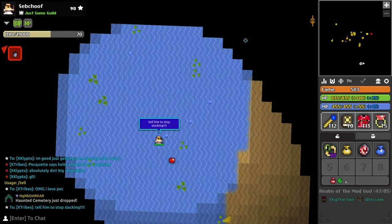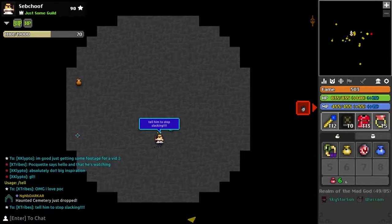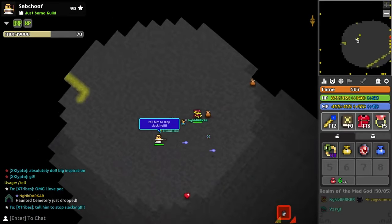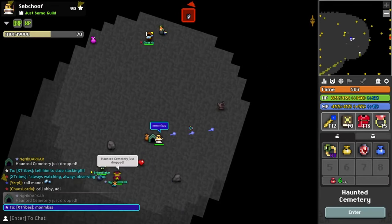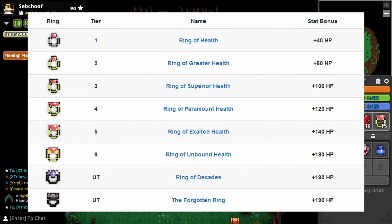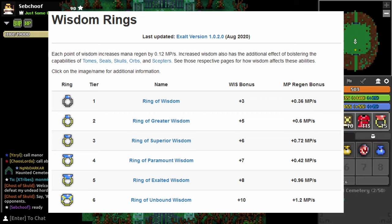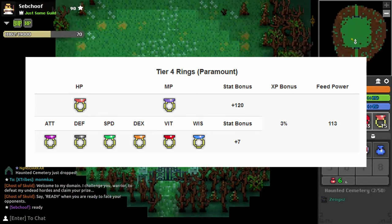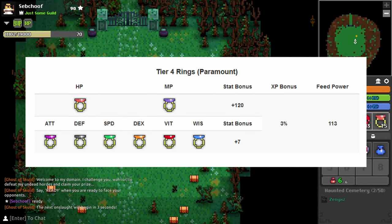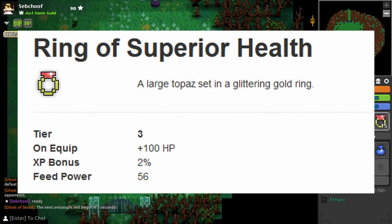Number four is HP rings in general, because they're great for beginners. The HP stat helps beginners so much because it's the limit that lets you test how far you can push before needing to get to safety, and it also prevents you from getting insta-popped. The best way to get hit points is from health rings, because the other stats from same-tiered rings are weak - for example, a tier 4 ring can either give you 120 HP or just 7 of a single stat like dex or wis, which is garbage.